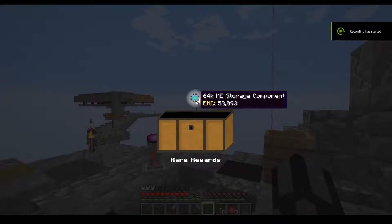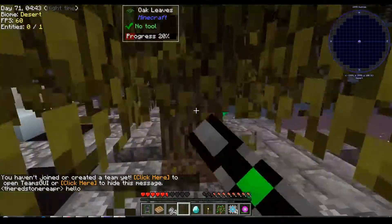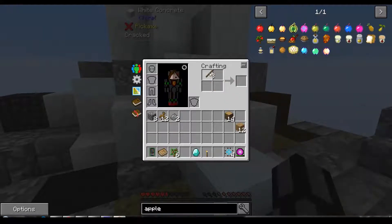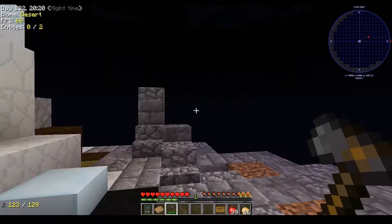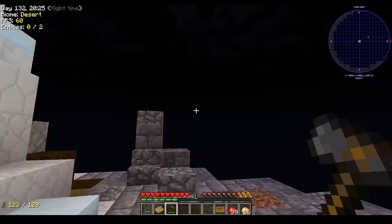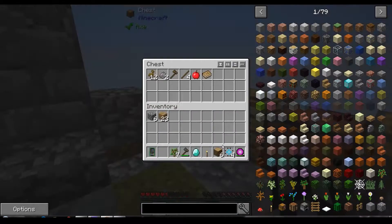I got a loot crate, opened it and got a 64k storage component which was cool. I somehow twerked some trees to life, then built some basic Tinkers' Construct stuff. Surprisingly I remembered all the recipes - quite impressive personally. That's how I got this hatchet, and then things went really badly. I took the teleporter off the pedestal when I first got here, then put it in my chest.